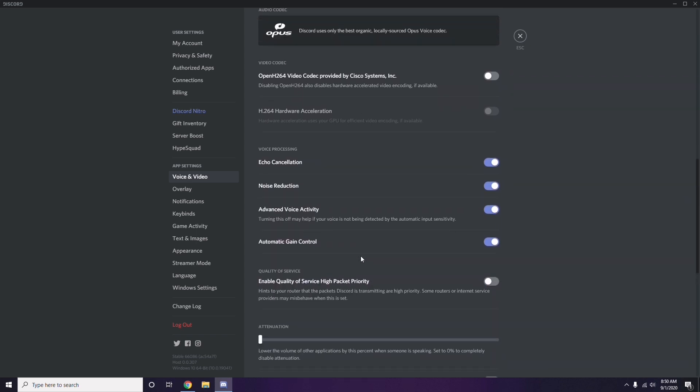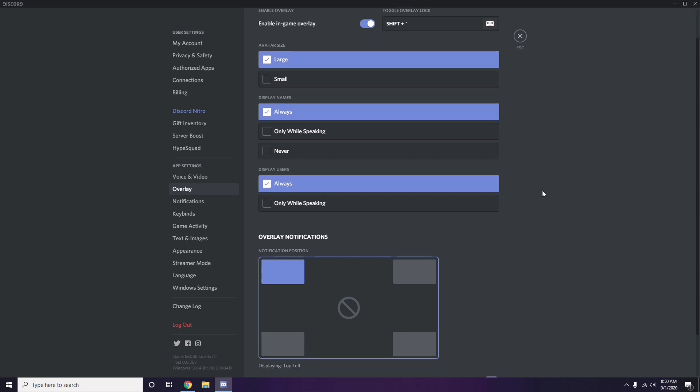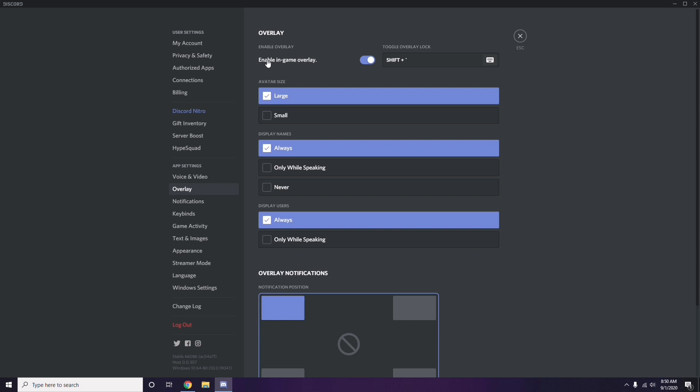Next, go to Overlay — it's listed below Voice and Video. Click on it, and from here you can turn off the in-game overlay. It is already enabled in most cases, so you have to disable it — turn it off.